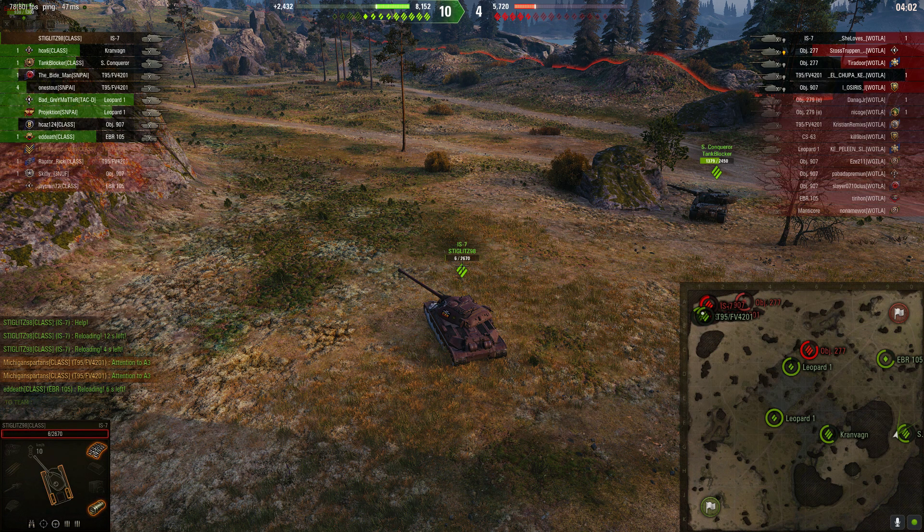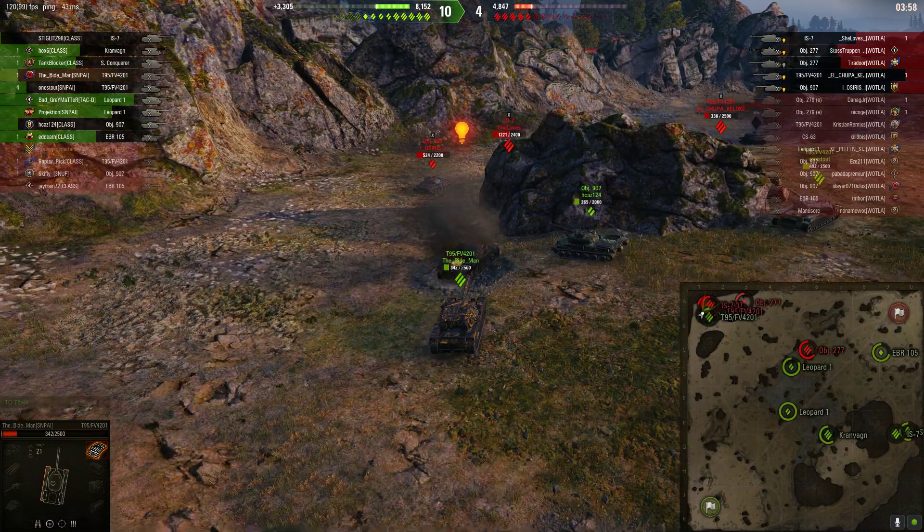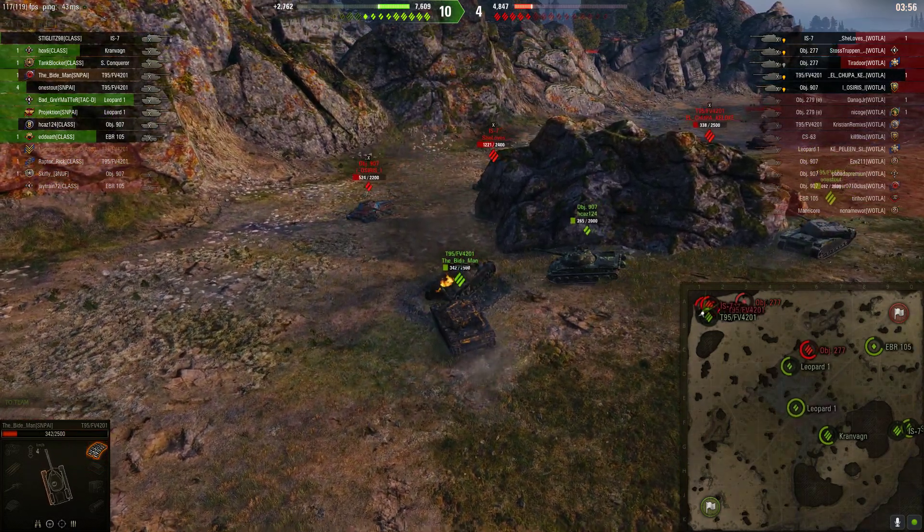You have to take that into account, especially because I'm guilty of this. You see your tanks and you're like, push, push, push — go get them, there's just two there. And maybe there's three of you and they're saying no, we can't. You don't know their situation. Stiglitz was on six health — of course he's not going to push in.